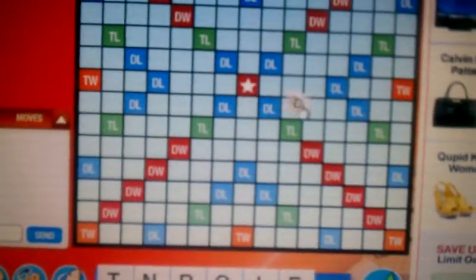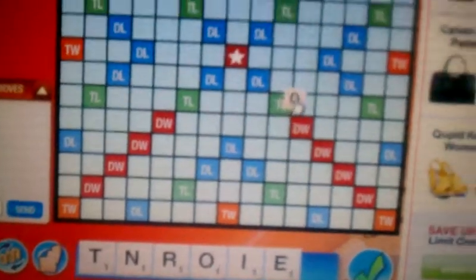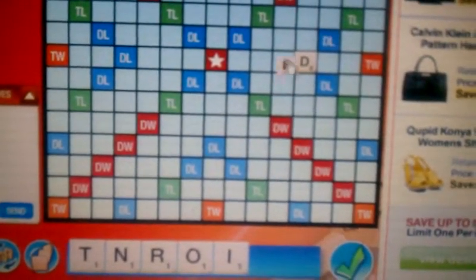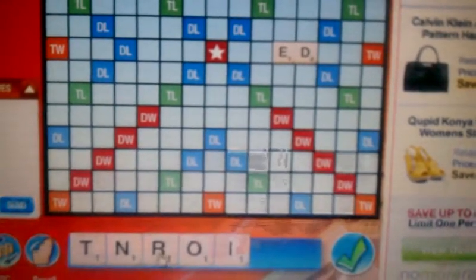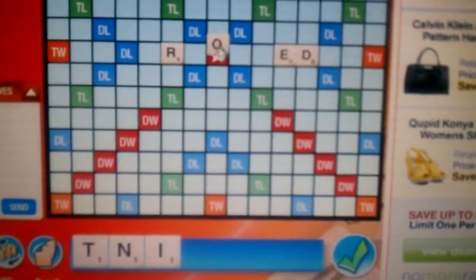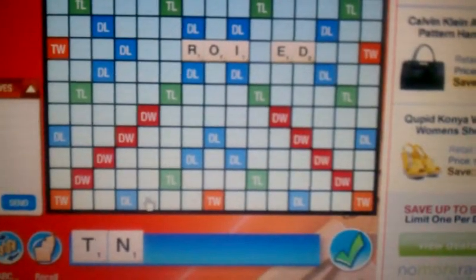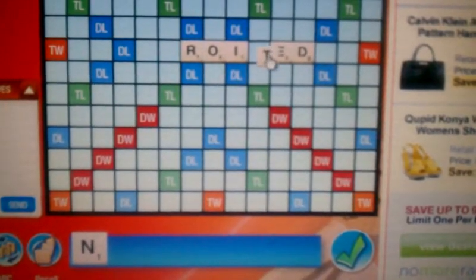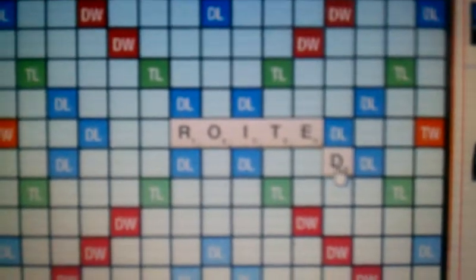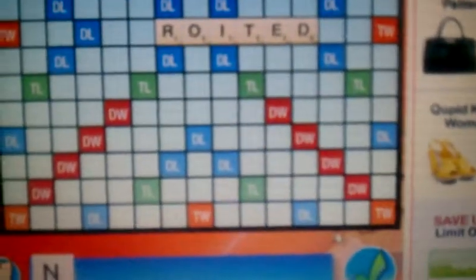So what I'm going to do is, since all my letters are one point except the D, I'm going to put the D on the double letter here and spell 'rioted.' By having the D on there, I get extra points because the D gets doubled — it's just something you can do to get extra points. Try to get the highest value letter on the double letter score before you play.